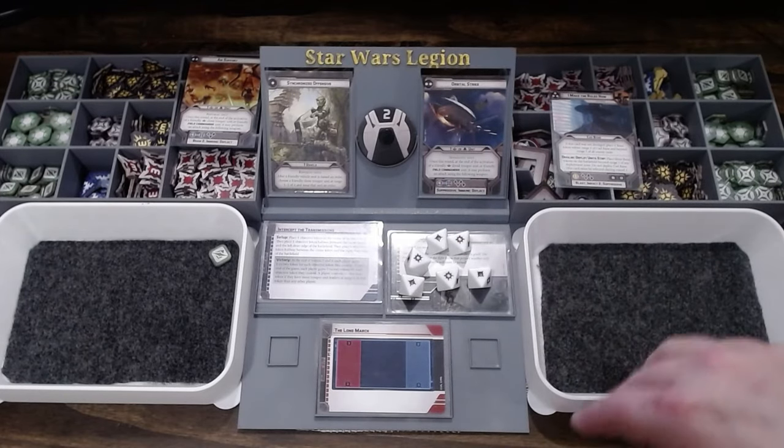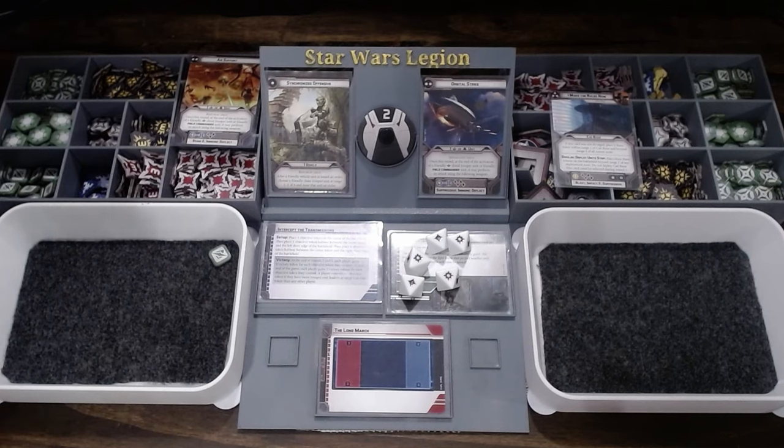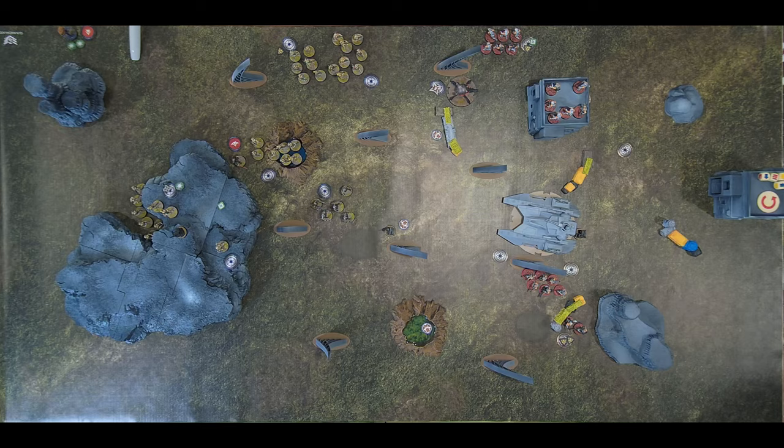Six hits scored, one goes away for the target's suppression token, leaving five. The clone unit has a surge token available. After applying results, two clone troopers are killed and another point of suppression is added to the squad.